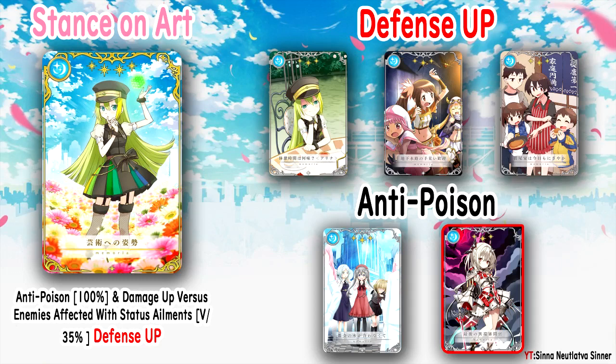If you look to the right in the image, there are two sections: defense up and anti-poison. For defense up there are three Memorias: 'What Flavor is Break Time' (the Alina one), 'A Rough Welcome in the Sewers' (the middle one with Suruno), and 'The Mao Family is Lively Today as Well.' Alina's Memoria gives attack up 50% and defense up 22.5% — pretty good if you don't have something better. 'A Rough Welcome in the Sewers' gives anti-stun and defense up 30%.